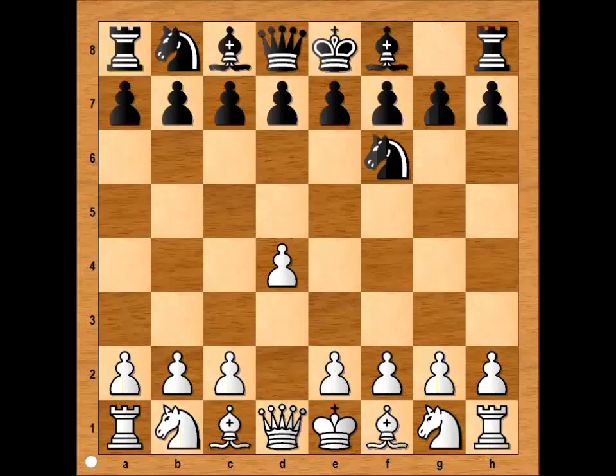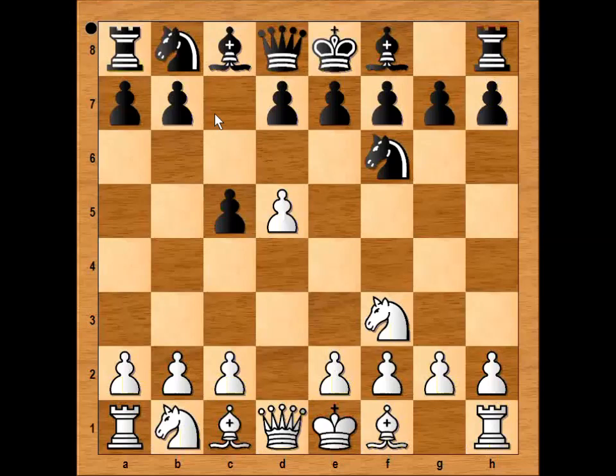In this game Pert had white pieces and he started with d4. Williams played Nf6, Nf3, c5 in style of Benoni, d5, b5 — and if c4 is played we would have standard Benko Gambit.